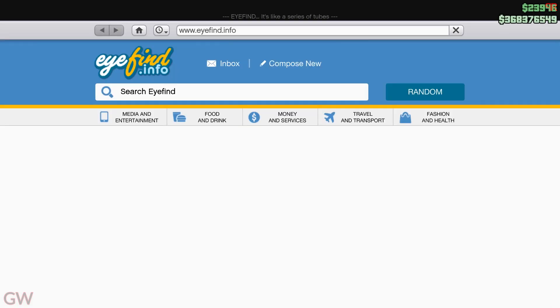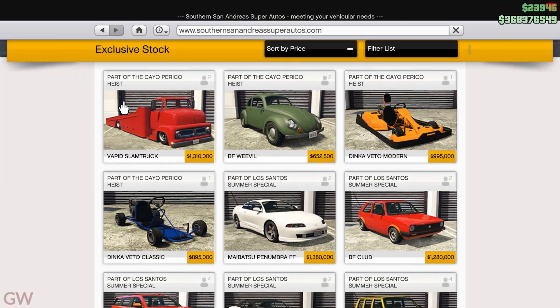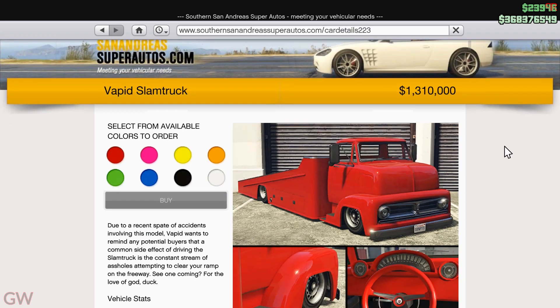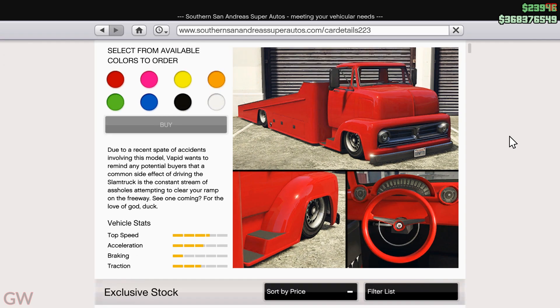Moving on to the other stuff that's going on this week, we have got a new vehicle that is released to GTA Online and it is the Vapid Slam Truck, priced at $1.3 million. I've actually already made a video almost a month ago showing all the customizations, the top speed test and all the other stuff related to this Slam Truck.